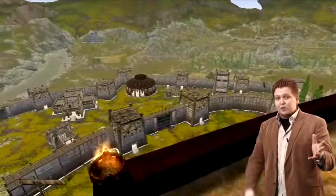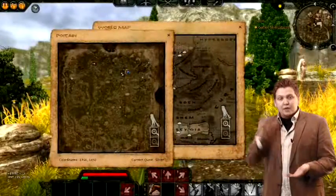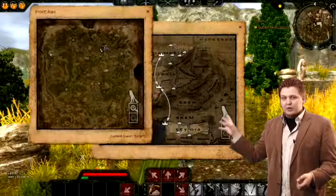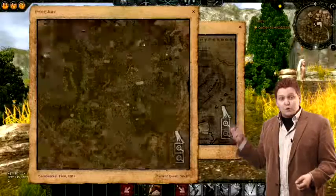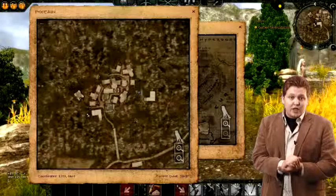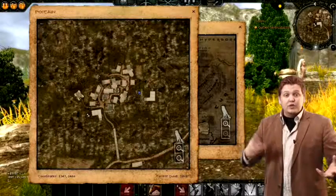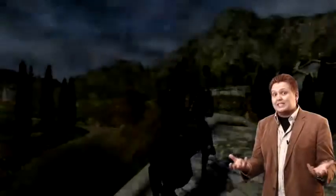In this edition of the Hyborian Insider we're going to be talking about crafting and city building. We find ourselves in this area that you can see here on a map called Poitain. It's a place in Aquilonia and we like to call it a resource and gathering area. It basically means that players can walk into this area, pick up a trade, gather different kinds of resources, and if their guild grows big enough they can actually create an entire guild city.